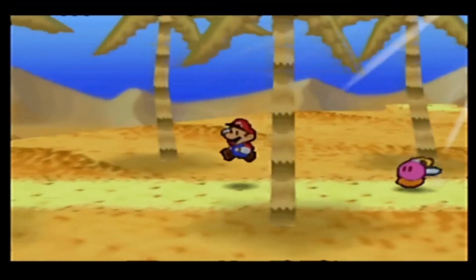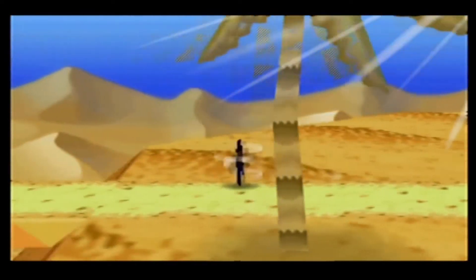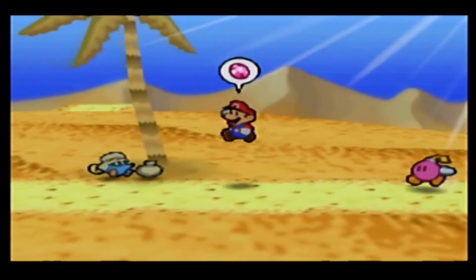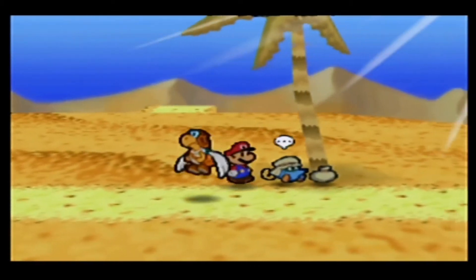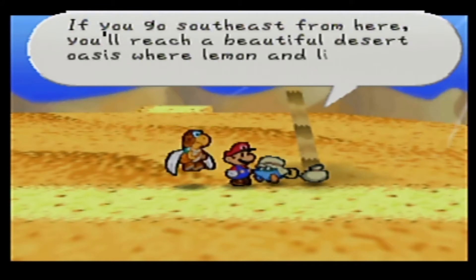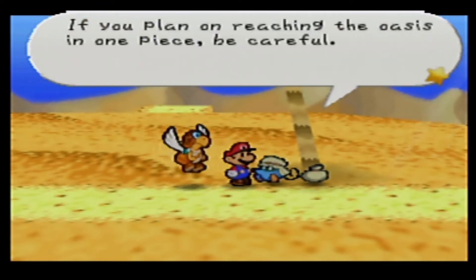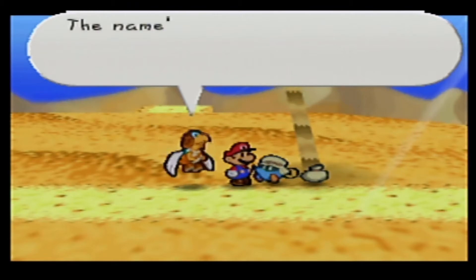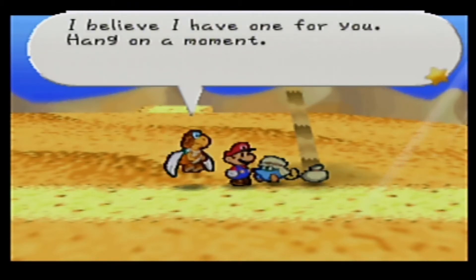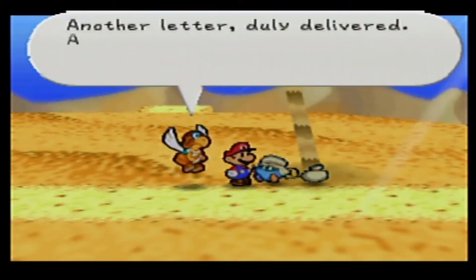The first thing we're gonna do is go back to that stone cactus that scares me all the time. But first, we're gonna talk to this traveling nomad-a-mouse, because the letter we just picked up is for him. He tells us about the oasis as well. The name's Parakarry — I deliver the letters, and we have one for you. And it's been delivered!